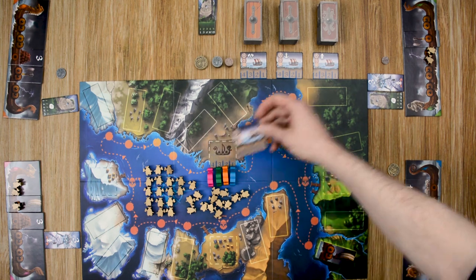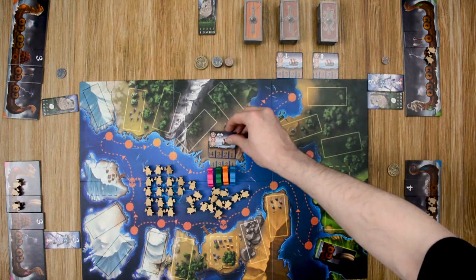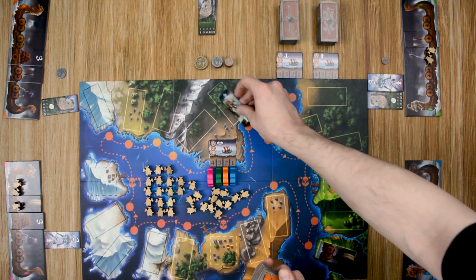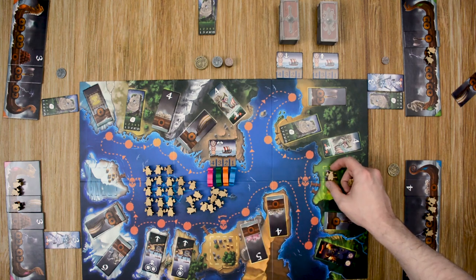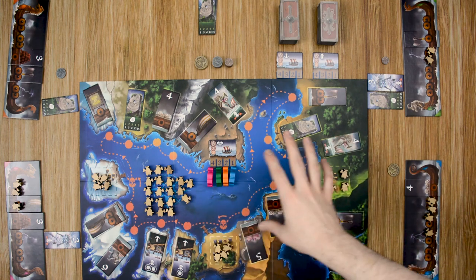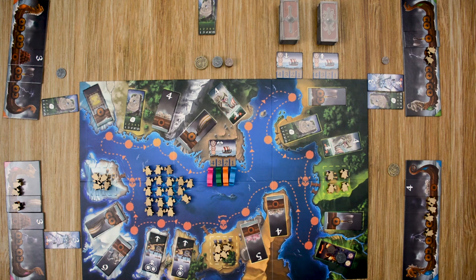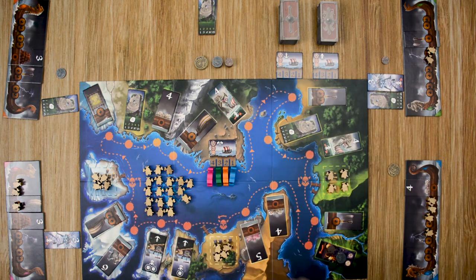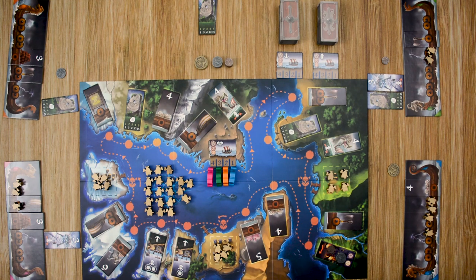Then we move on to the next voyage. The harbor tile is discarded, the next harbor is added under the second set of tiles, and the new voyage tiles are placed out along the path with four Vikings in each village again. The second voyage begins just like the first, with players moving off the harbor and continuing around the map. A player could choose to go all the way around and come right back to the harbor, missing a lot of tiles, but that's a valid strategy.